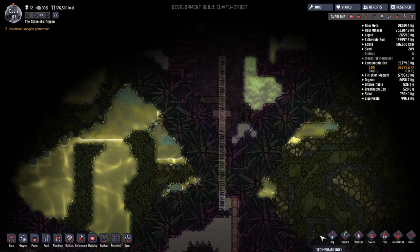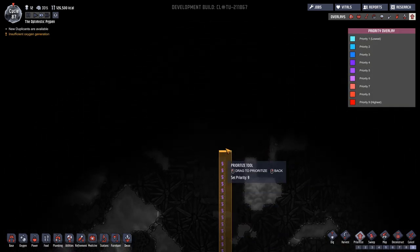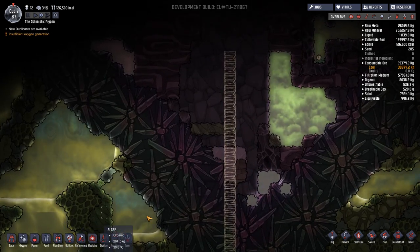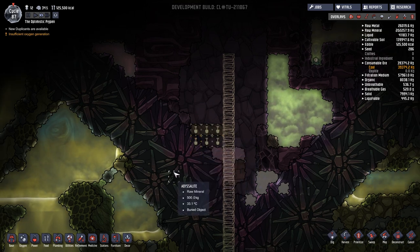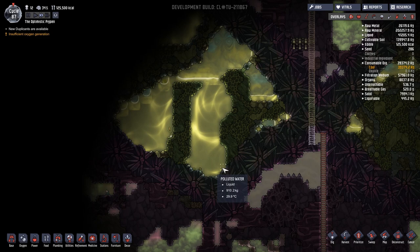Oh look, we've got some algae. I'd like to prioritize this dig site — I know nines are dangerous but we're going to prioritize it up to nine. There's algae there as well, so let's dig this out if we can. That should be cool. Is there anything else I really want? Not at the moment.